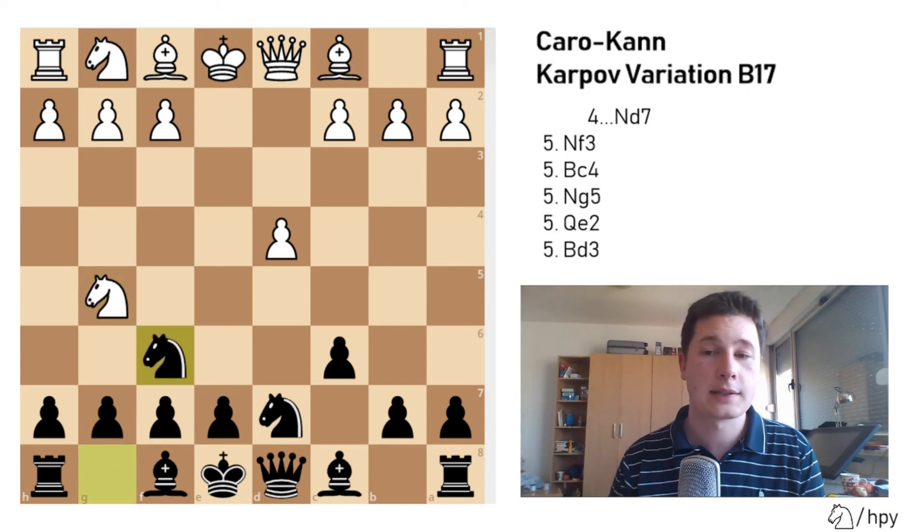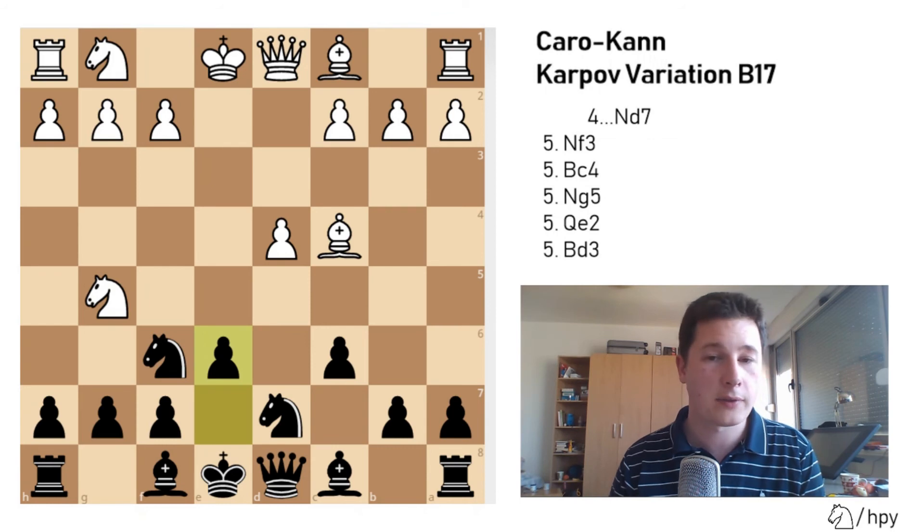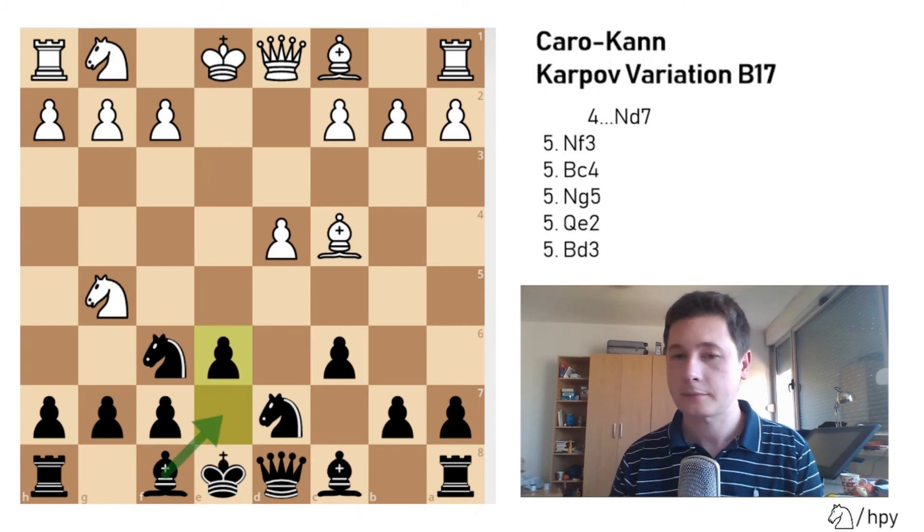After transposing with Qe2, once again remember not to play Be7 — you play Nb6, and this is the same line we saw before. So they can transpose. For the Ng5 line, just remember to play Ngf6, and whatever White does with the bishop — either Bd3 or Bc4 — you play e6, solidifying, and you open up your bishop.